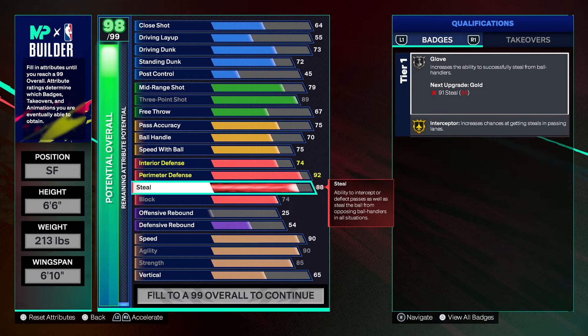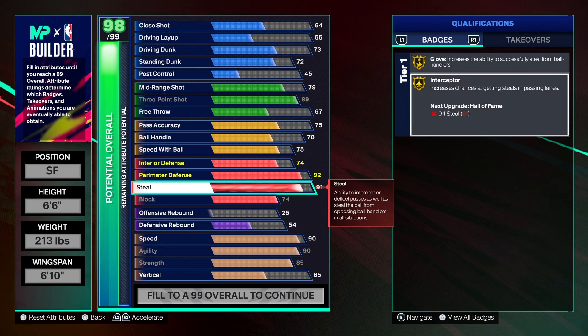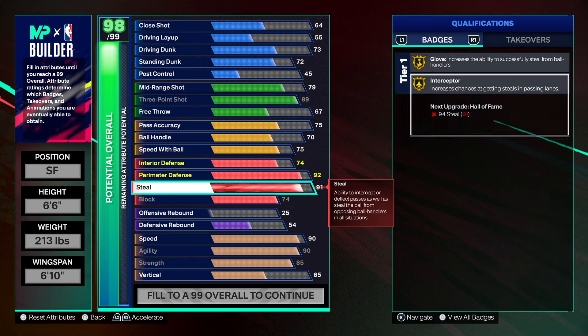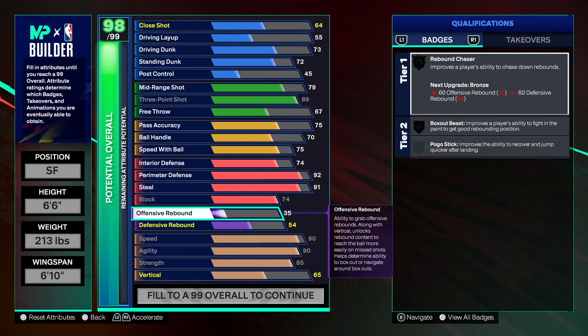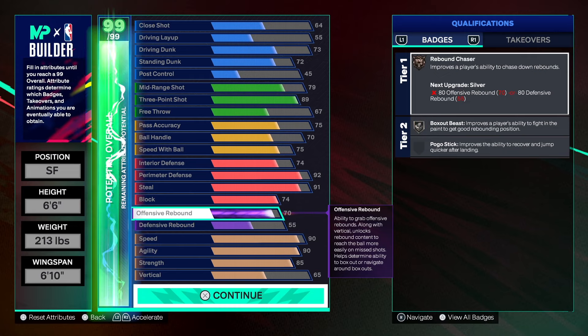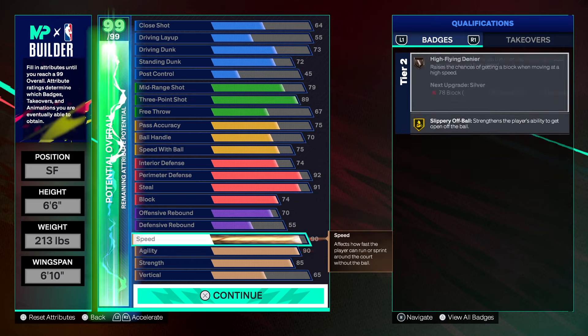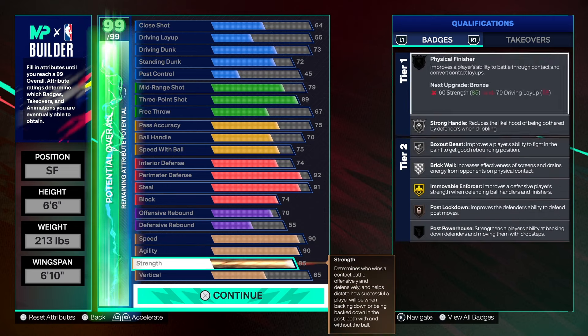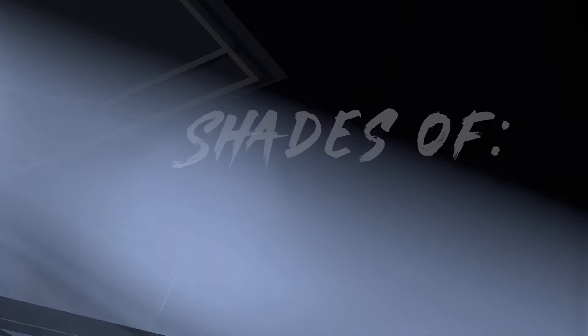For steal, we're taking that to 91 — intercept is the way to go. Get gold intercept if you can, hall of fame if possible, plus the glove badge. For rebounding, we go to 70 — we get bronze box out and silver box out beast, with 55 on defensive rebound. Speed demon: 90 speed, 90 agility. If you want area wizard on silver, take your vertical to 80.